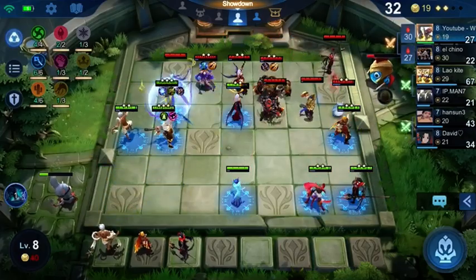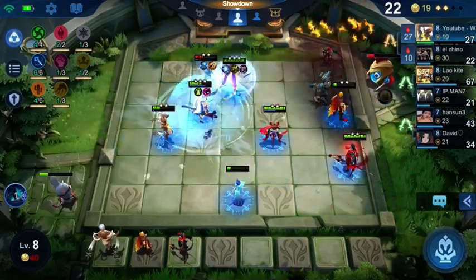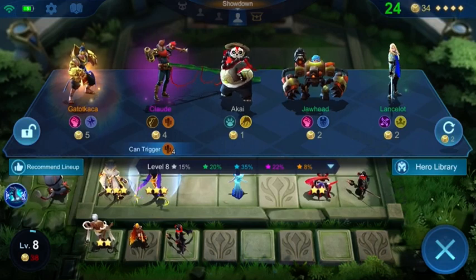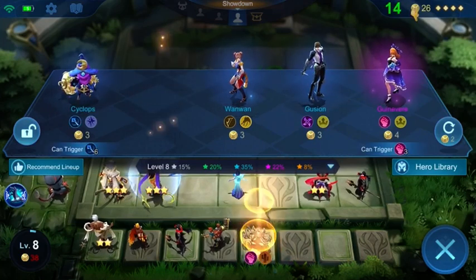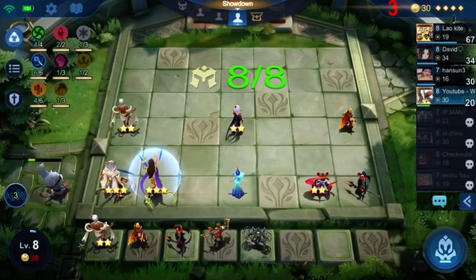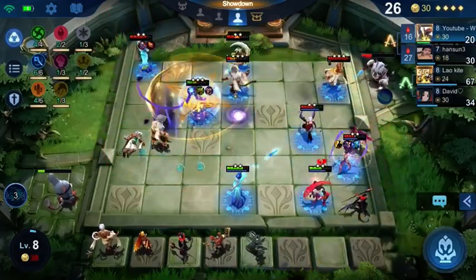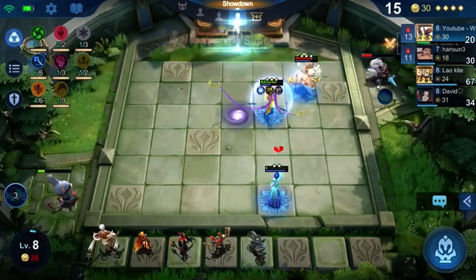Valir and Aurora are still at one-star, which is unfortunate. You definitely want to focus on getting everything on the battlefield to two-stars so that way your elementalist synergy — whether two or four elementalists — levels up two heroes to three-star. Now I'm going to prepare to get to six of six Western Desert by grabbing Kufra and the Claw, so that if I get an upgrade slot I can throw them in and give Esmeralda that really big buff.